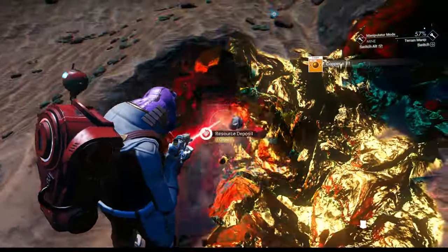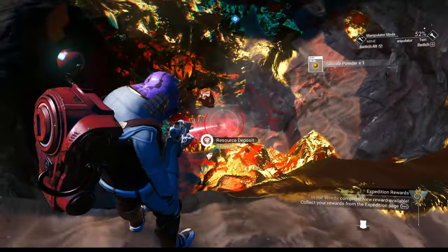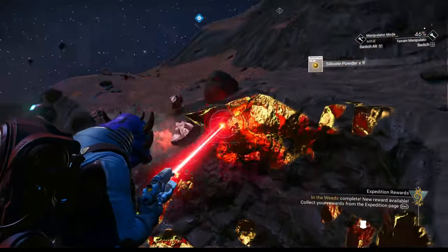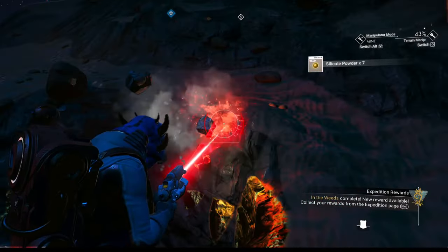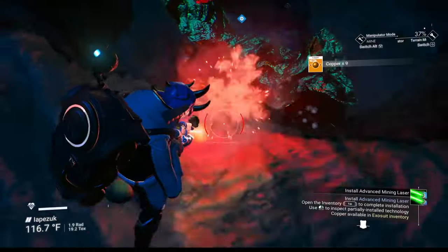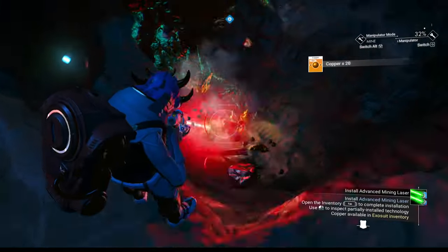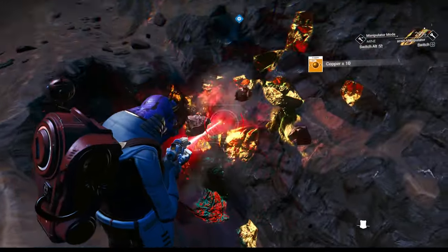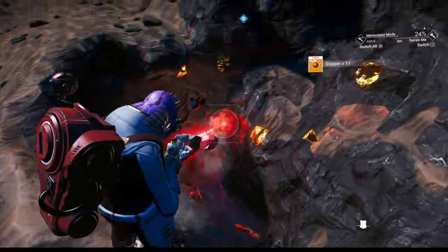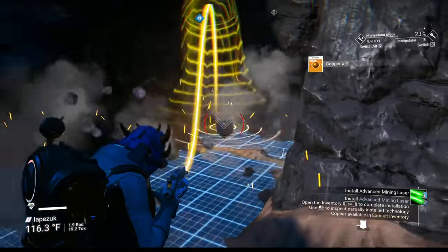We're up to about 90 copper now — 100, getting there. Around 150 it's probably going to switch over to silicate. At 175, 180 — getting close to 200. Keep going — let's take it all in small form to get as much as possible. I'm hoping for at least 300 but the deposit is smaller than ideal, so I'm carving at the edges. That's where our terrain manipulator charge is right now.